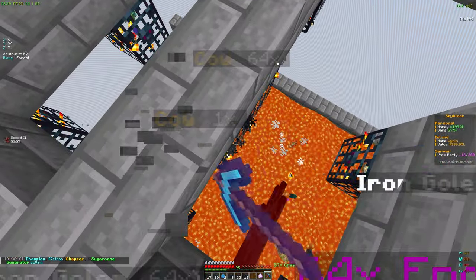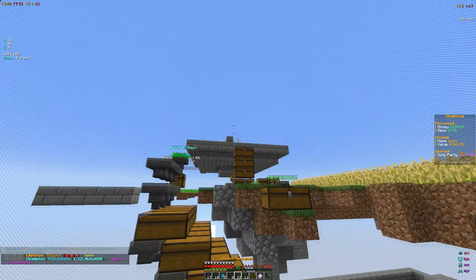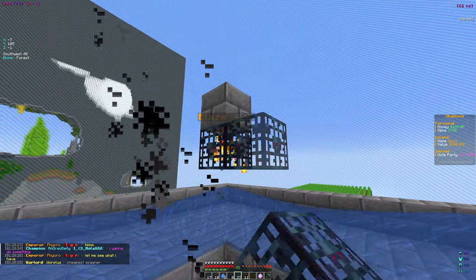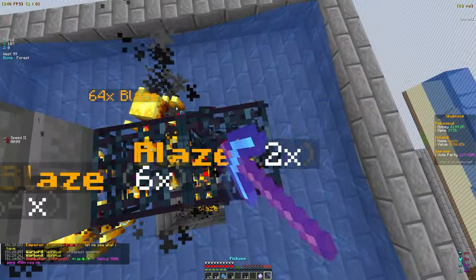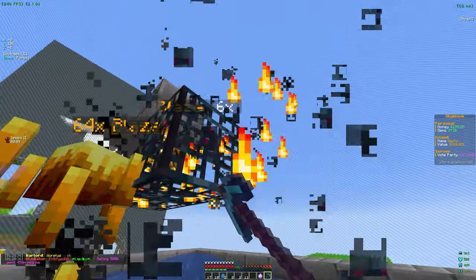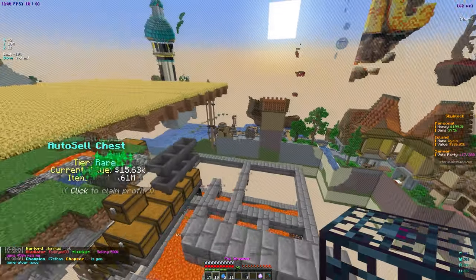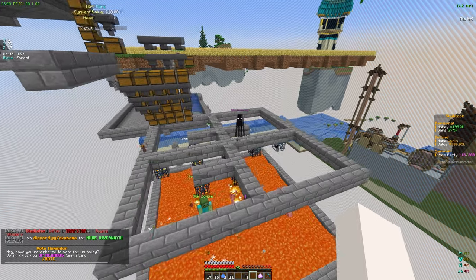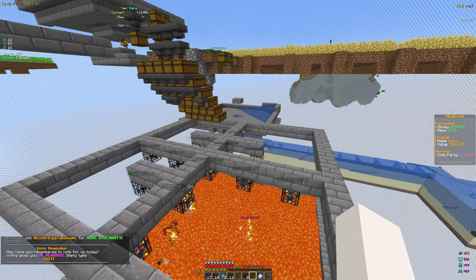The cow farm looks like it might be maxed out so we'll have to make a new stack later. We've got 33 blazes - let's spam those down and we'll be making a new stack of blazes right there. We have a decent amount of spawners overall and it's going to take a while, might have to make some new stacks.